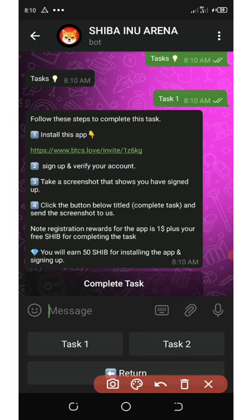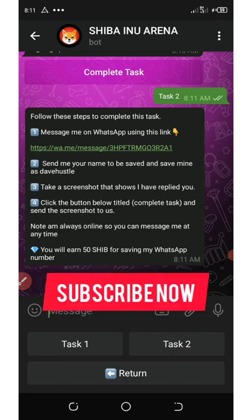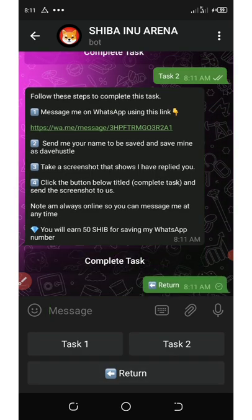The second task says: message me on WhatsApp using this link, send your name to be saved, take a screenshot that they have replied to you, then click the button to confirm you've completed the task. They're always online so you can message at any time. You earn an extra 50 Shiba for completing the WhatsApp task.